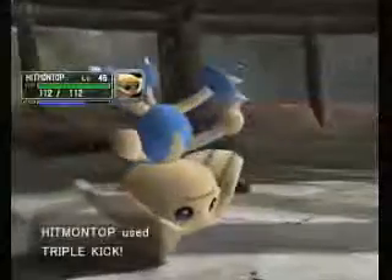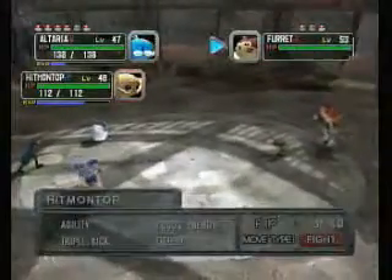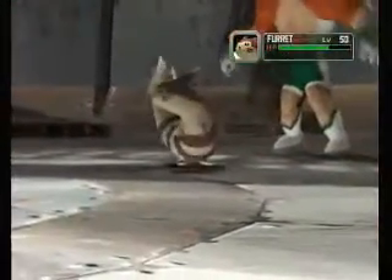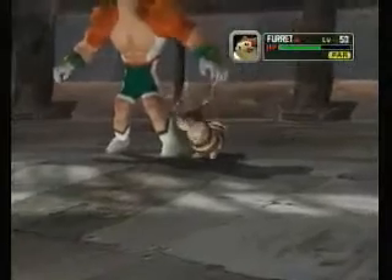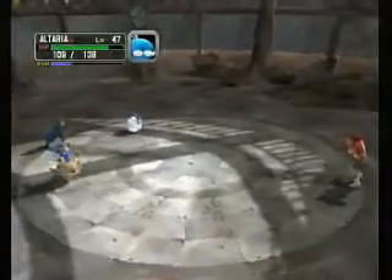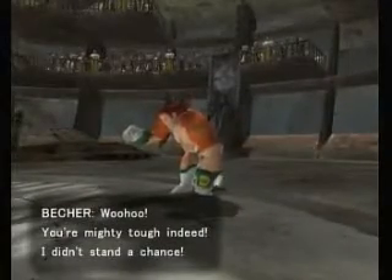Furret digs a hole but misses. I missed too, so that was a complete waste. Now we're going to use Dragon Breath and Triple Kick. Furret uses Facade, which doesn't do that much because it's not affected by a status condition. Dragon Breath barely does anything, but Furret is now paralyzed — and now Facade will do twice the normal damage. Triple Kick hits three times and Furret dies. The semi-final battle has been completed and Betcher has been defeated — you didn't stand a chance.